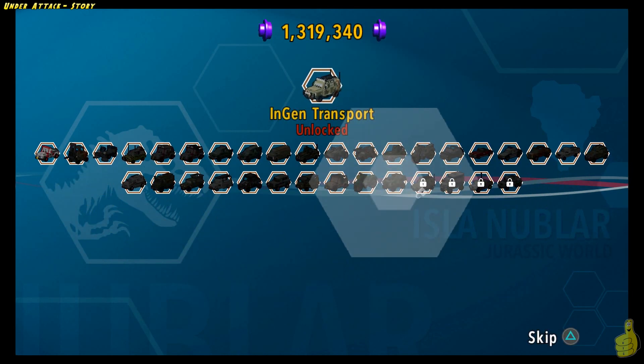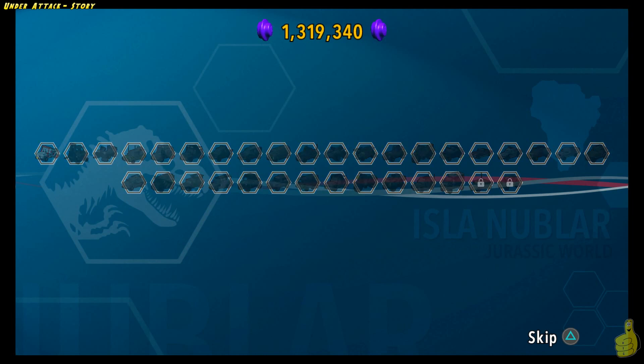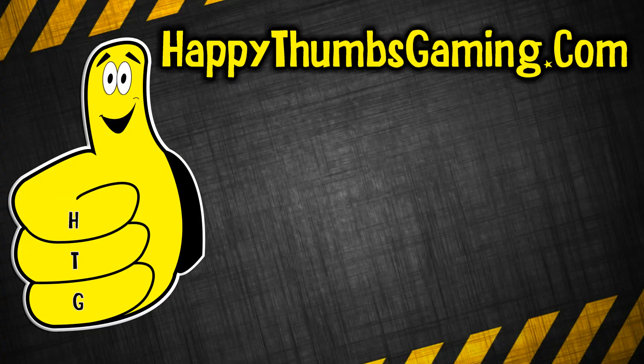We're getting down to the last of the last here. We've got a couple more vehicles to check off our list, and lots to purchase. It's going to be a lot of money, but we'll wait until we have multiple stud multipliers to buy any of those or any of the characters we don't really need. That's going to wrap up LEGO Jurassic World Level 19 story — a new Alpha Trophy achievement.